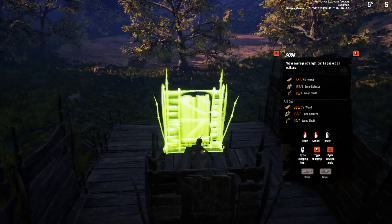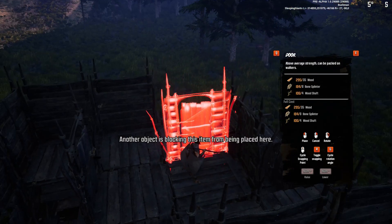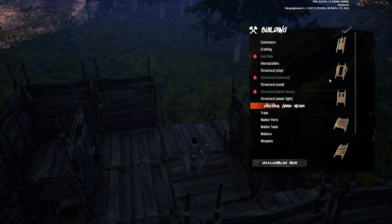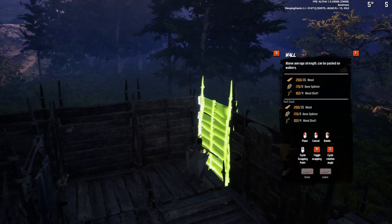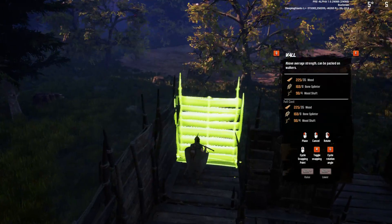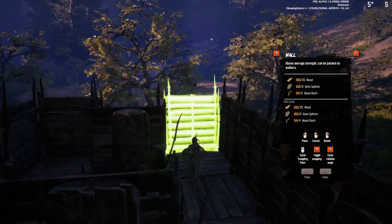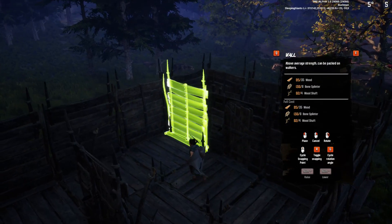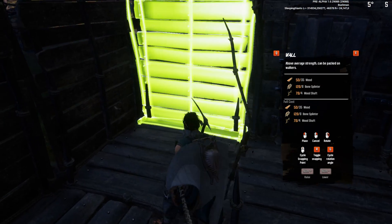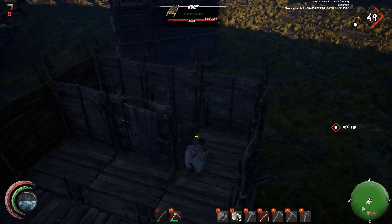Now finish off with two doors. After the doors are placed, seal with two walls on each side to separate, and now you should have something that looks like this.